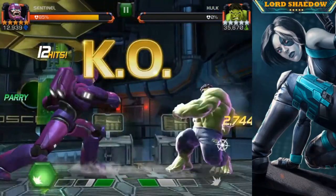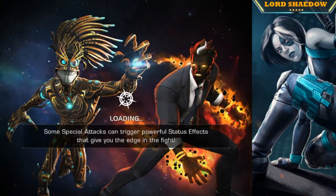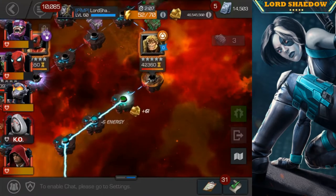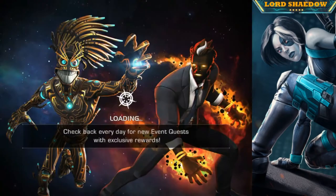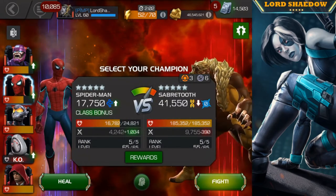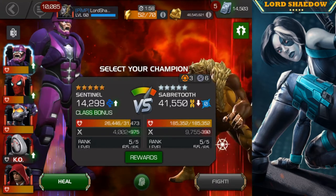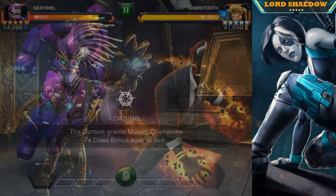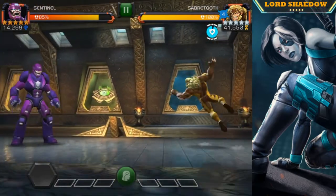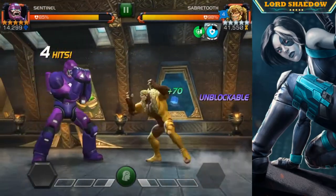It was Sentinel's time to shine. We were planning to use him against Sabre-Tooth anyway — anytime I see Sabre-Tooth I think of using someone with heal block or high damage. Thanks to these nodes, Sentinel has both in spades. Because Sabre-Tooth is a Mutant, I'm able to gain analysis charges fast.